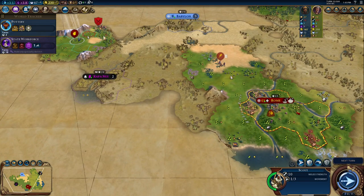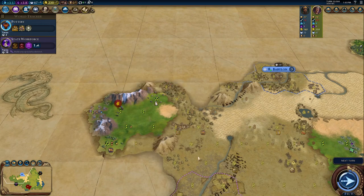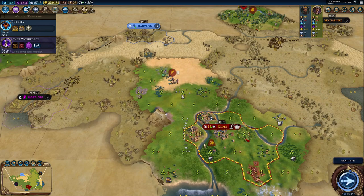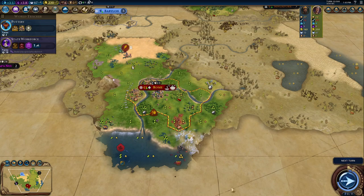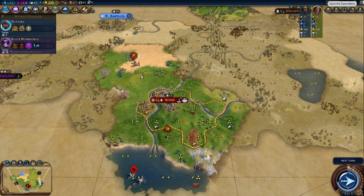There's an encampment there — probably want to take care of it at some point, but it's decently far away right now. There's a barbarian galley, but we don't really care about that since galleys are melee units which means they can't shoot. And if we're not coastal, we don't really care about galleys at all.